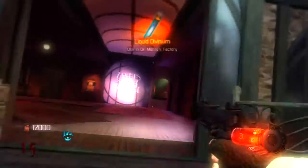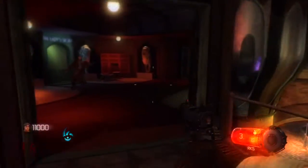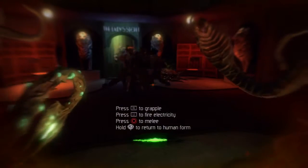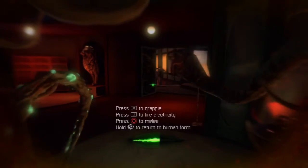Every time you open a door it gives you a chance to get Divinium and it also gives you experience. The mystery box also gives you a chance at Divinium, and picking guns up off the walls — if you buy them off the wall — that also gives you a chance of Divinium.